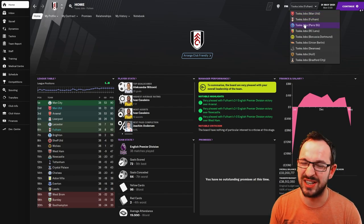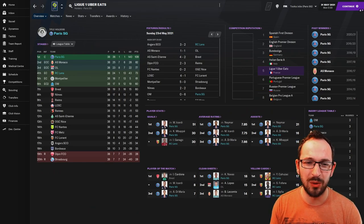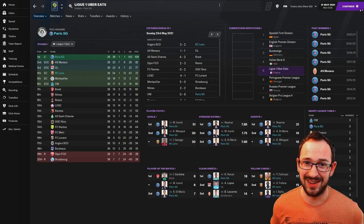On to France - PSG and RC Lens. PSG won, of course - with a 140 goal difference and 109 points. RC Lens the underdogs qualifying for Europe in fourth place, only four points behind third. If they'd had those four points they would have come third and qualified for the Champions League, as they had a bigger goal difference than Lyon. Well done RC Lens!